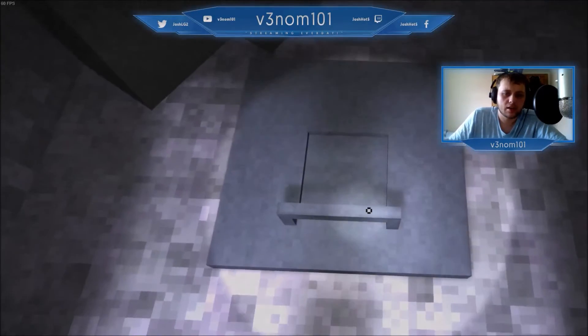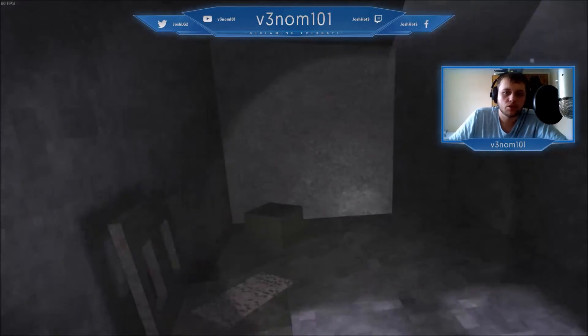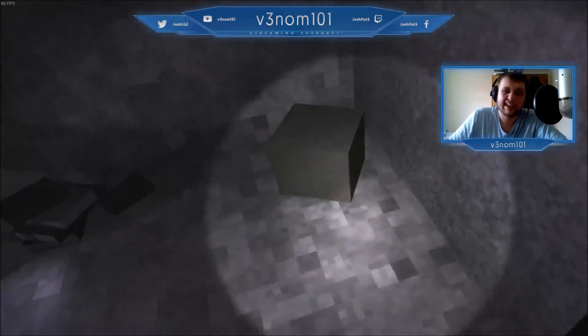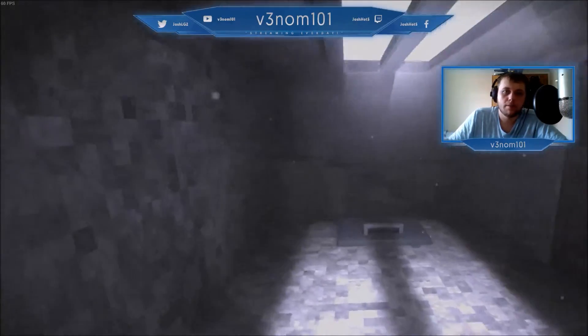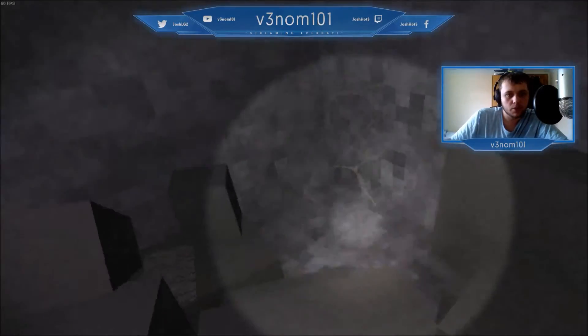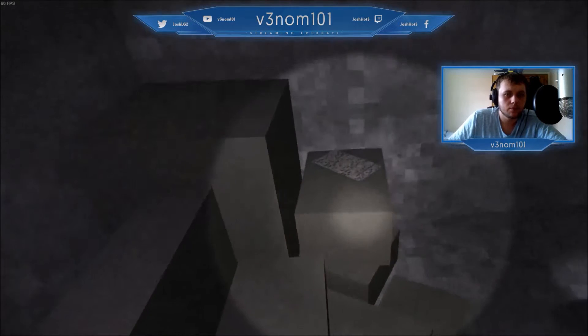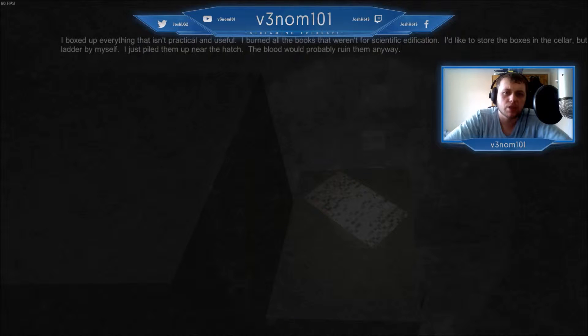What's in here? Can't get in there, nothing else, so we'll go through this door - which is also locked. But remember Lynn. There's a note: 'The tool room has been her name for years now and I can't remind myself to change it. A box where everything is practical. I burnt all the books that weren't science or education. I saw the box in the cellar but I can't get down the ladder myself. The blood would probably ruin them anyway.'